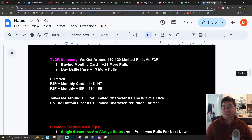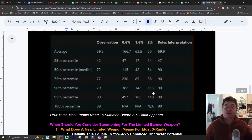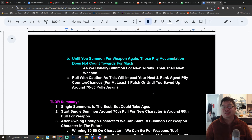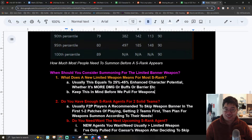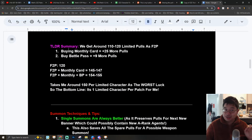I wrote four pages of different notes with probabilities, methods, different tips, and also different strategies — everything related to getting your limited S-rank character and also getting your weapon, and what are the methods and options. In order to make things a little easier, I even made a summarized section for each of the parts.